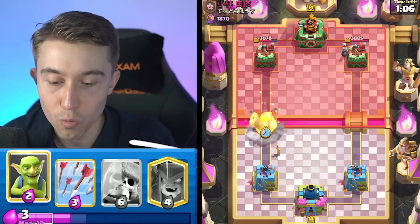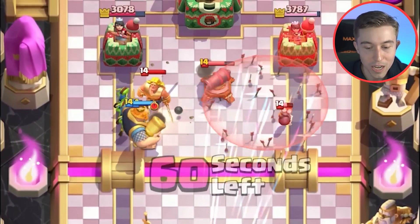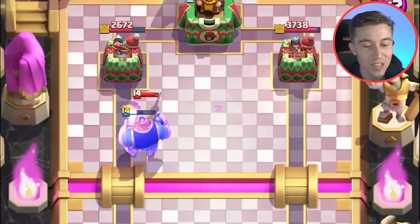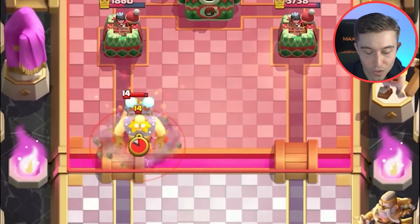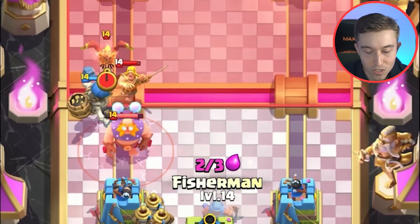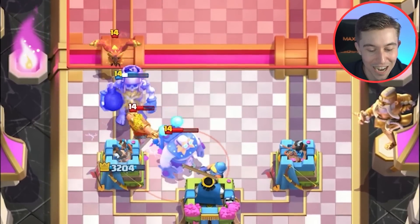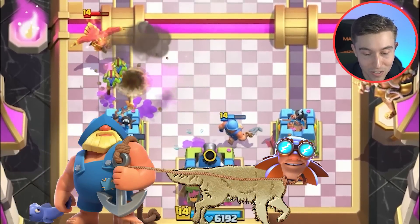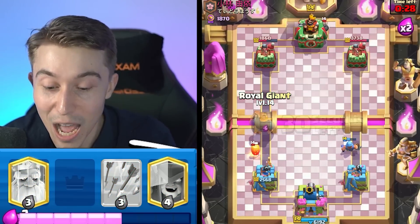I want to take the initiative right now and go Royal Giant, then Goblins, and see if he decides to go Golden Knight. He goes in for a Cannon — we can Arrows on the Bomber and also hit the Cannon. That's really nice because now I can concentrate all my efforts on the Golden Knight on the left-hand side. I'm gonna go for Zappies, and then Fisherman after he Tornadoes the Zappies, because I think he's gonna Tornado the Zappies, and then Fisherman's just gonna activate King Tower. Making these type of outplays allows you to win games you wouldn't typically win against very good players, and this deck is capable of that despite being a super easy Royal Giant deck.